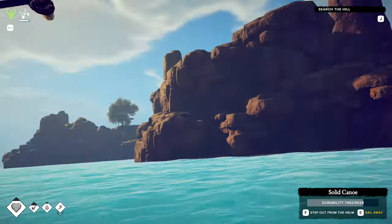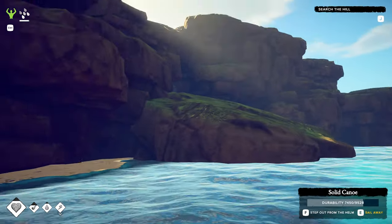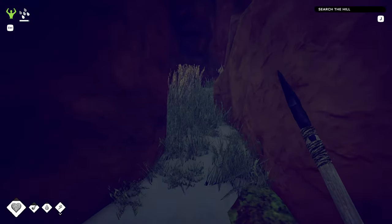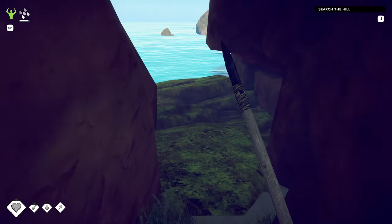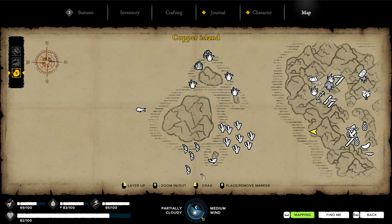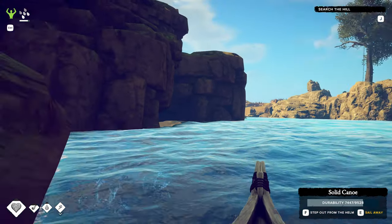I thought I saw another little nook in the rock wall when I first came in, but I'm not sure if I can actually get in from up there. Let me go check it out. I should probably swap my harpoon for an actual spear. There's absolutely nothing here — that was a waste. It looks like I've already mapped that out, and there's nothing interesting up there, so let me get back to base.